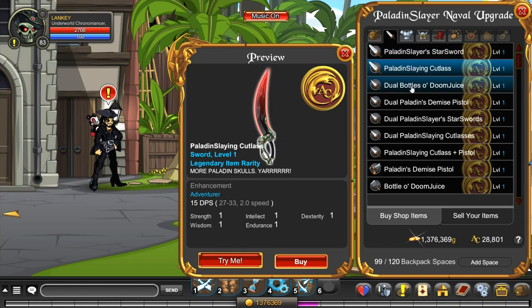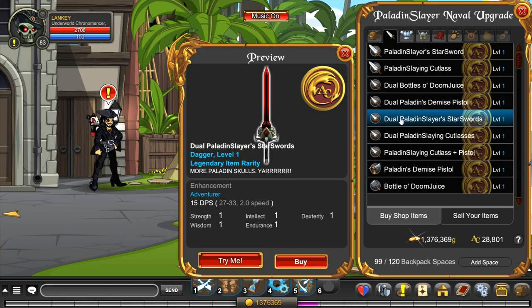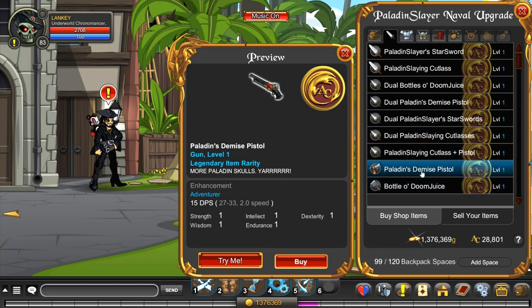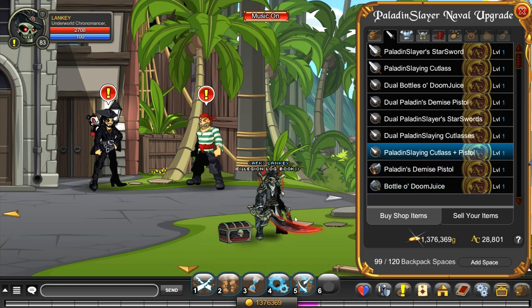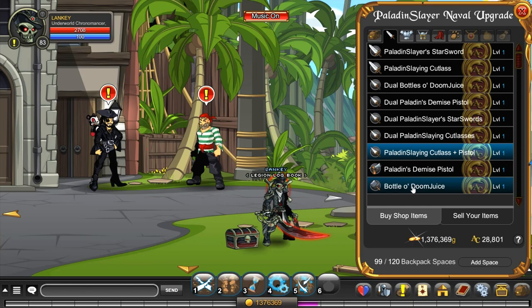We have the Paladin Slaying Cutlass, dual bottles of doom juice which is like pirate whiskey — rum, rum's good. We got the dual Paladin's Demise Pistol, which is a cool pistol if you're into the whole gun thing in Adventure Quest Worlds. I'm not super into it — they have a few cool guns but you'll never really see me wielding a gun. We also have the dual version of the Paladin Slayer's Star Sword, the dual Paladin Slaying Cutlasses, the Paladin Slaying Cutlass and pistol combo, the single-handed Paladin's Demise Pistol, and the single-handed bottle of doom juice.